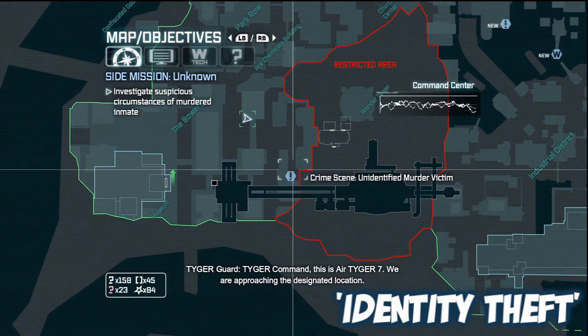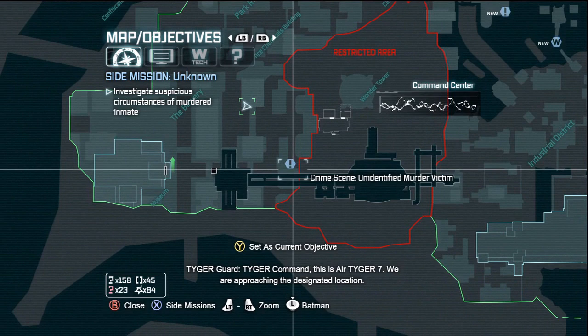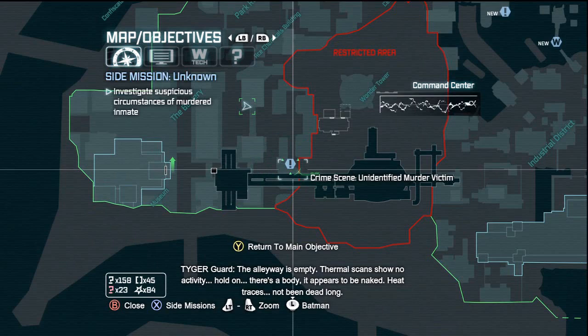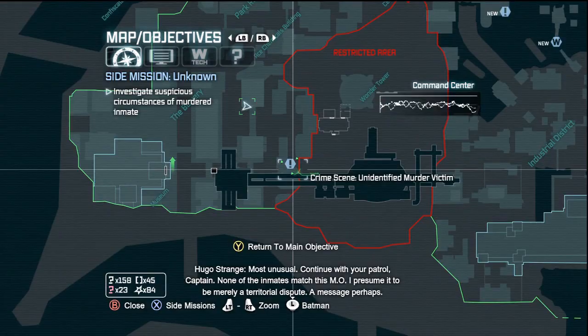Identity Theft. A TYGER command radio transmission: "Tiger Command, this is Air Tiger 7. We are approaching the designated location. The alleyway is empty. Thermal scans show no activity. Hold on — there's a body. It appears to be naked. Heat traces — not been dead long. It looks like someone's cut off his face."